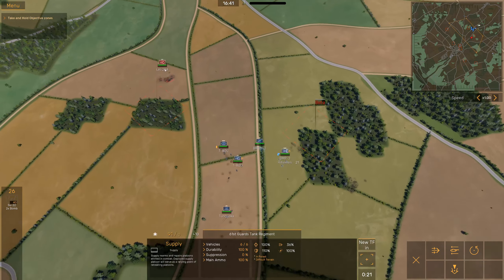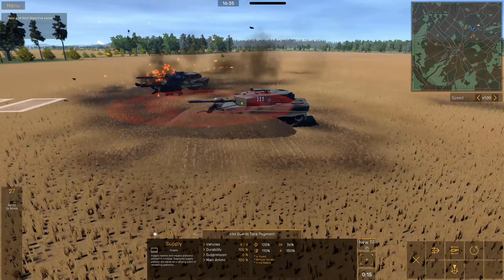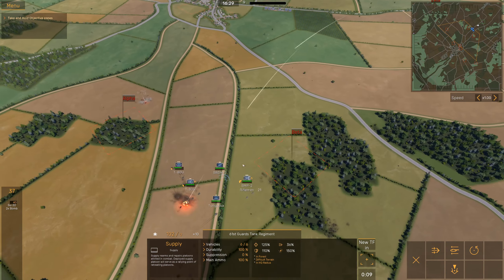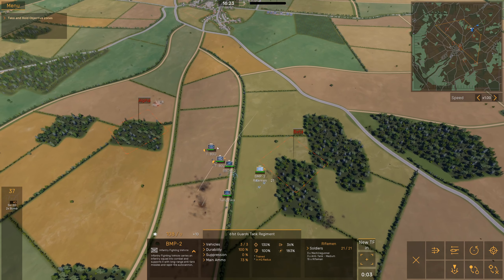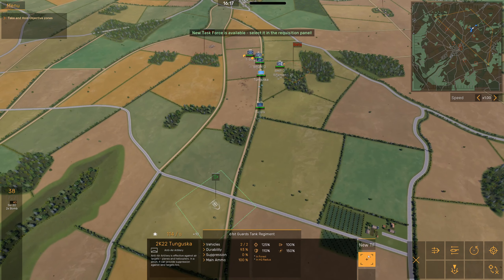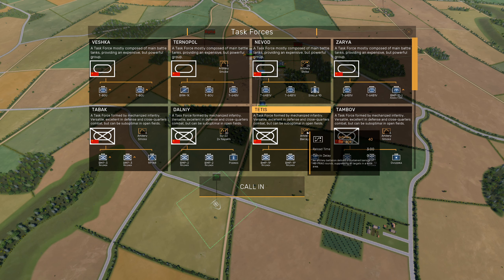We're engaging some Leopard 2s that are dug in — you can see that here. Looks like we're under artillery fire. I want to capture Beta, just push forward with the T-80s. A new task force is available, and this is really cool — it kind of adds to the units you can deploy on the ground. It gives you various task forces, pauses the game so you can read through everything, and also gives you cool tactical weapons.